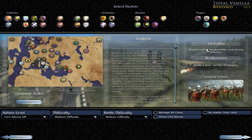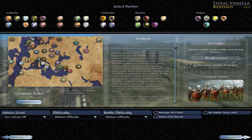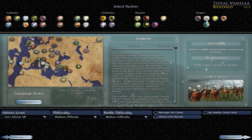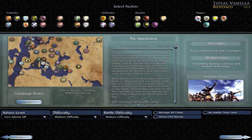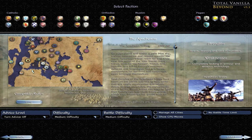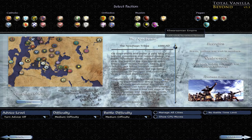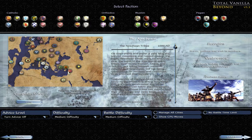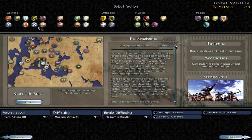You've got a ton of new factions as well as making a lot of emergent factions playable. You've got the Mongols playable from the start, the Aztecs, the Apache, Lithuania as well. As you can see, the mod is on a large map — it goes from the Americas essentially all the way to Central Asia. The Khwarezmians are on the map as well, along with Damascus, Cilicia, Lithuania, Norway, and Ireland and Scotland.